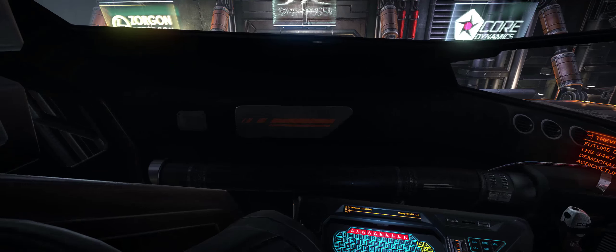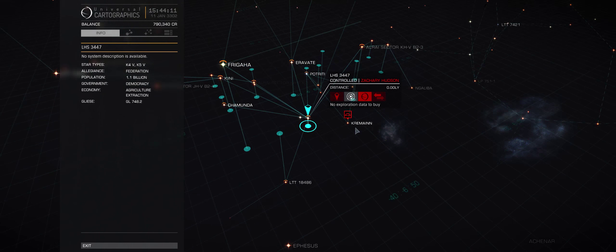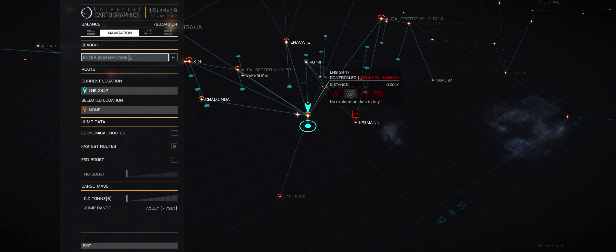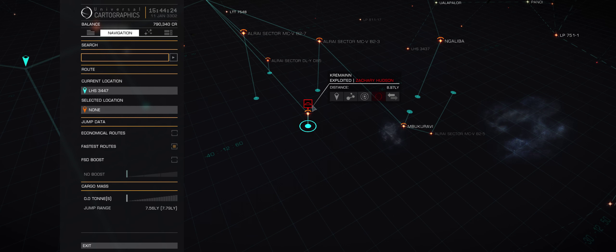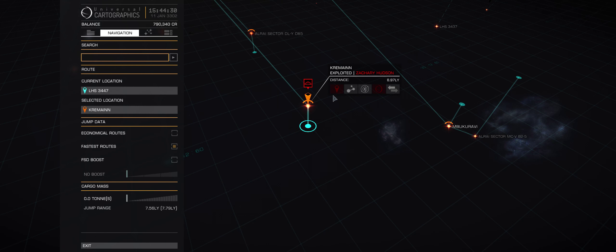We're gonna exit and go all the way to our galaxy map. What you want to do is open your galaxy map - you should spawn here when you first start. If you don't spawn here, you can go to the little thing in the top left corner, click it, and type in 'Cree Main'. When you type in Cree Main you click that.